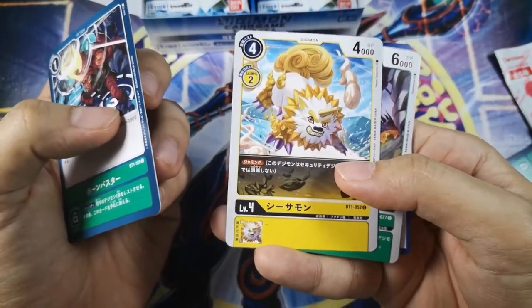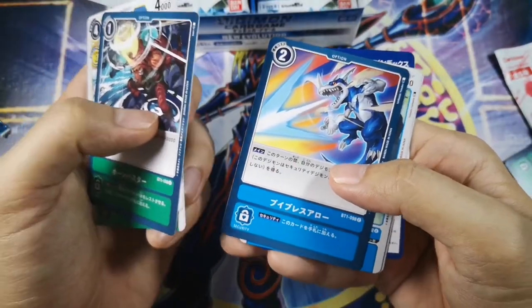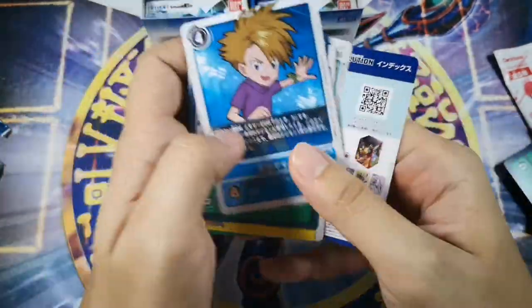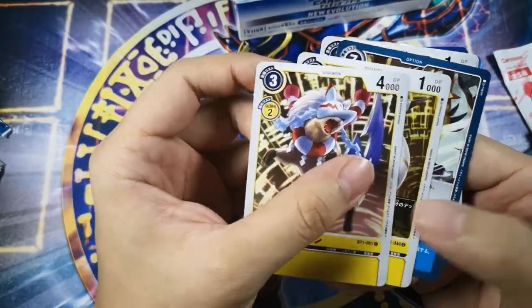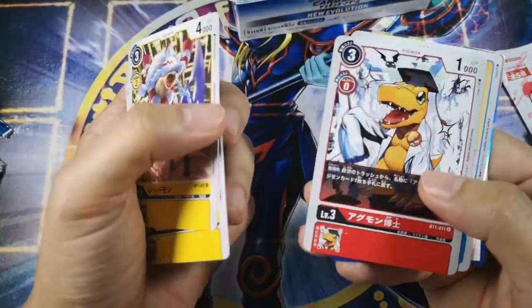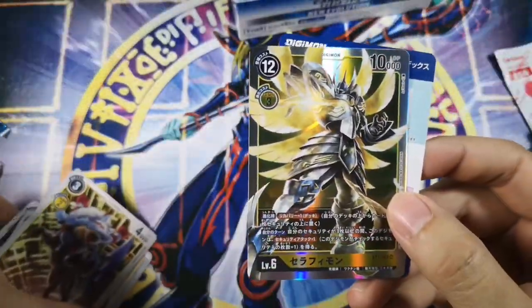This is a good card for a Rookie Rush deck because when you attack it cannot be destroyed by a security monster. It's Siesa Mon, I think. And this is V-Breath, V-Dramon, Lode Leomon, and we have our first tamer — this is Yamato. This looks like an evolution of Renamon. This is Agumon Expert and Iwanyamon, and we got our first foil — this is Seraphimon! Which is good because I'm building a yellow deck, so this is a great pull.